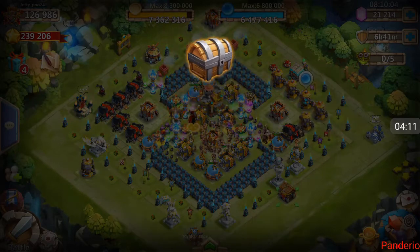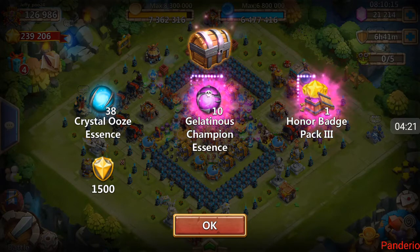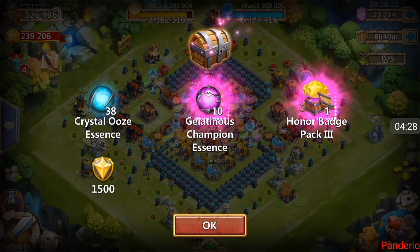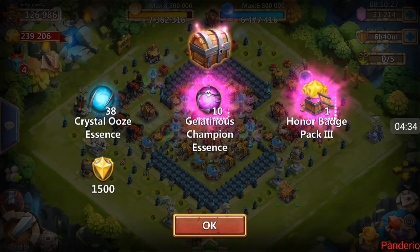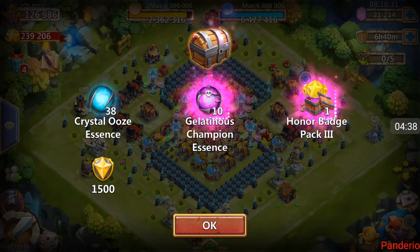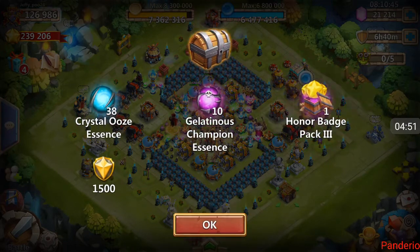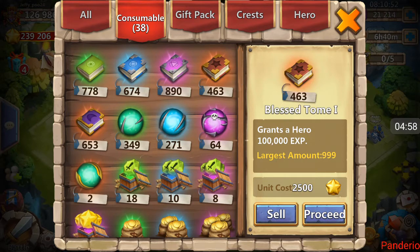Opening the remaining 6 rares gets us 38 more blues — so 180 of the blues total. Another 10 of the purples, so we were at 30, now we're at 40. I hope he's even going to have enough room for all this. One honor badge pack putting us at 6, and 1,500 merits — so 6,500 merits. Let me make sure, does he have room? Oh yeah, he's got room. I was thinking about how many of these he had.